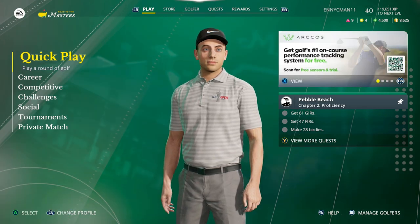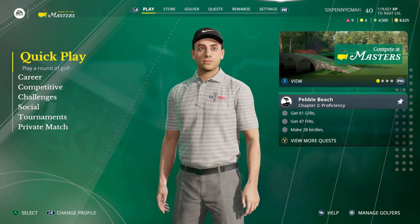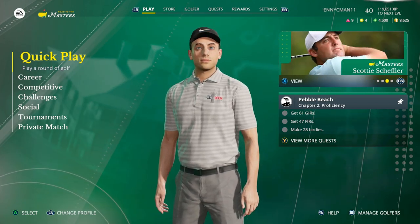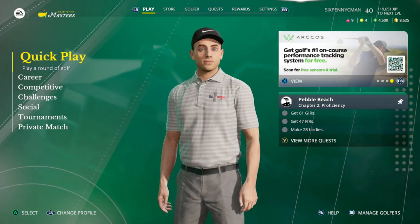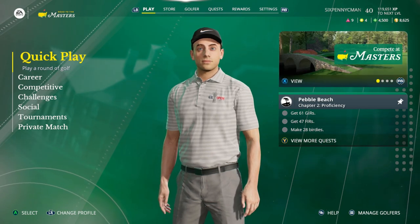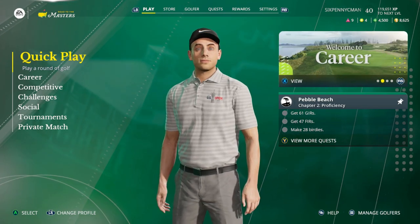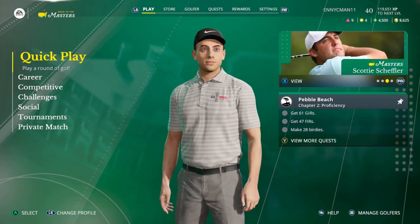In EA Sports PGA Tour, there are 50 levels to progress through to upgrade your golfer. When you're in the main menu and you look at the top right of the screen, that shows your golfer level — right now I'm level 40, the max is level 50. Each time you level up you unlock two skill points to spend, so you'll get 100 skill points total, meaning you will not be able to max out every stat using only skills.